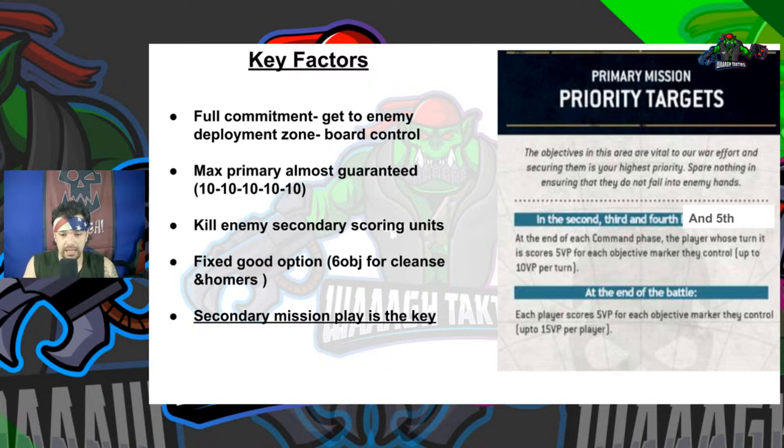Going into the next mission: Priority Targets. At the end of each player's command phase, the player whose turn it is scores five VP for each objective marker they control, up to 10 per turn - not 15. But at the end of the battle, each player also scores five VP for objective markers they control, up to 15 VP total. This is similar to Take and Hold in that the enemy can hold and start scoring 10, 10, 10. This is also a six-objective mission.